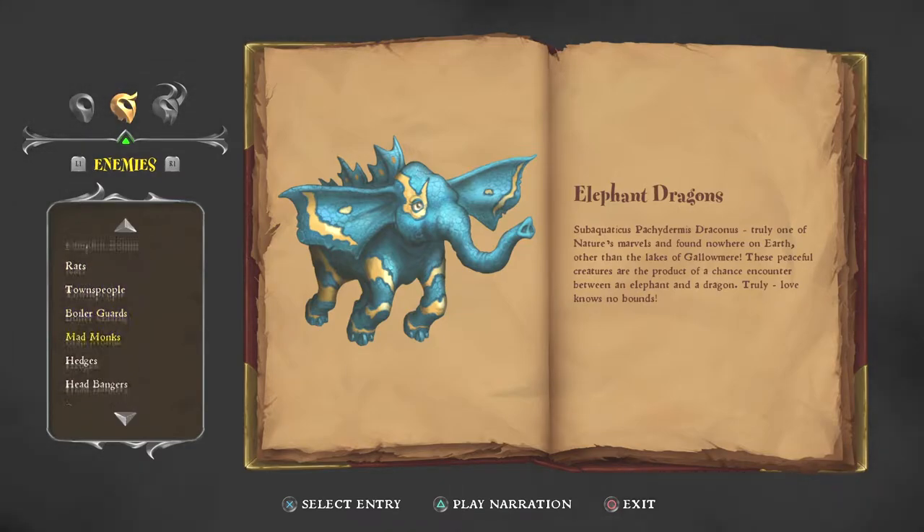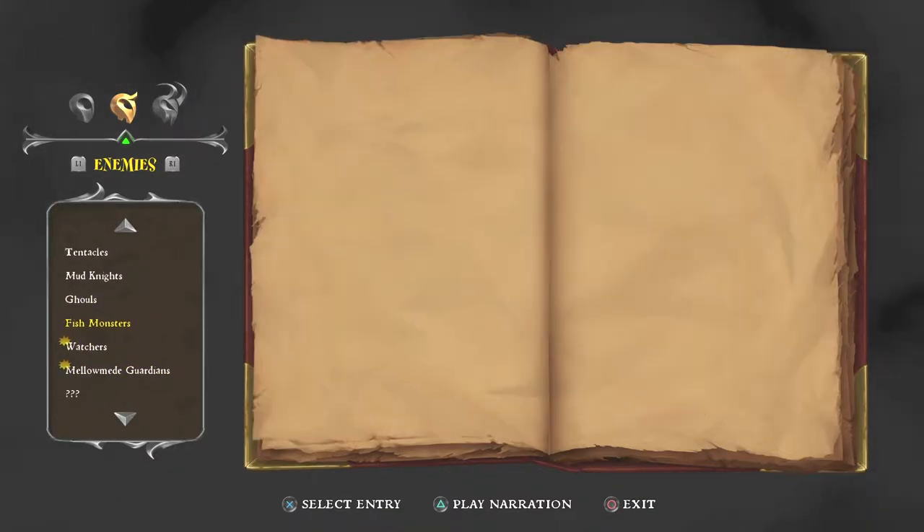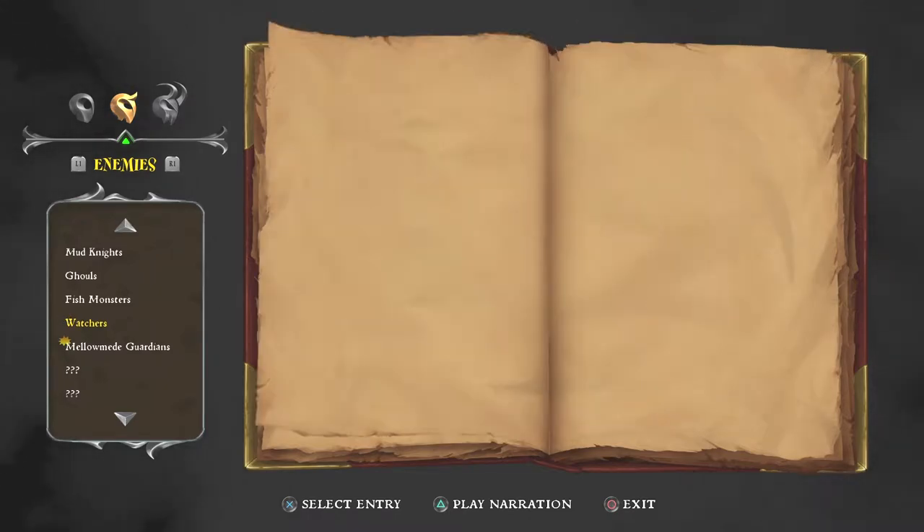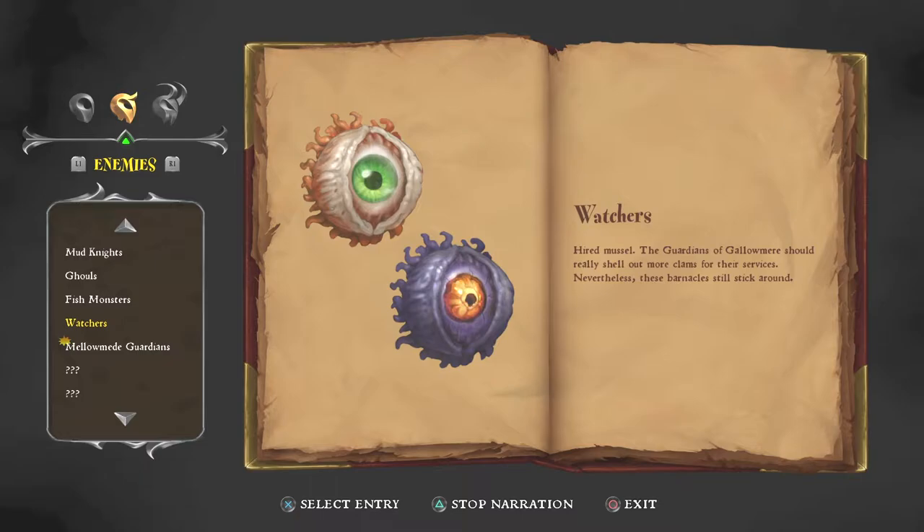What else did we get? Fish monsters. These floundering things lure naive fishermen near the water before dragging them screaming into the watery depths. There's no such thing as an easy meal in Gallimere — not for humans at least. Yeah, they look savage. Now, watchers — hired muscle. The guardians of Gallimere should really shell out more clams for their services. Nevertheless, these barnacles still stick around. She's so punny, I love it.